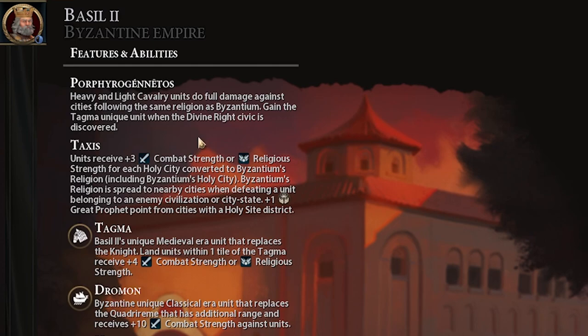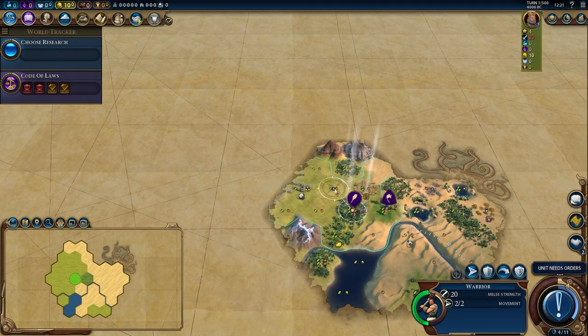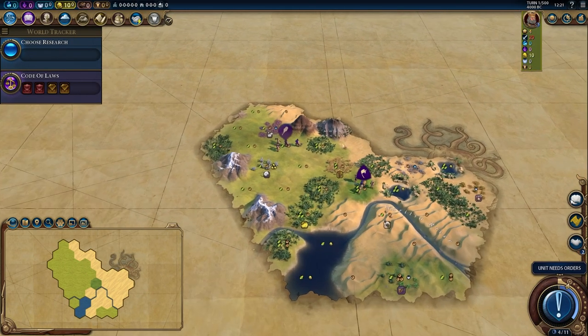The last time I did this, I did it as the Zulu on Emperor Difficulty and even that was a little bit of a struggle. I do think of the two civs you could do this on, Byzantium and the Zulu are the best choices.